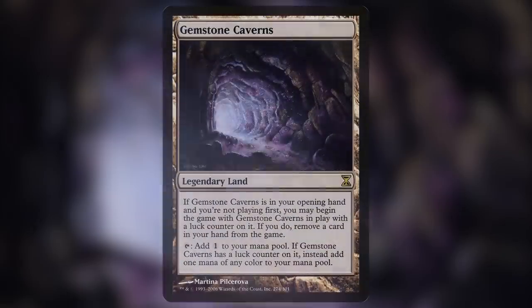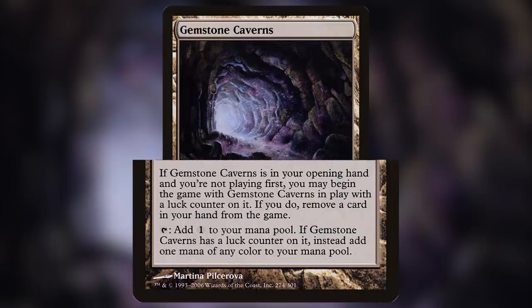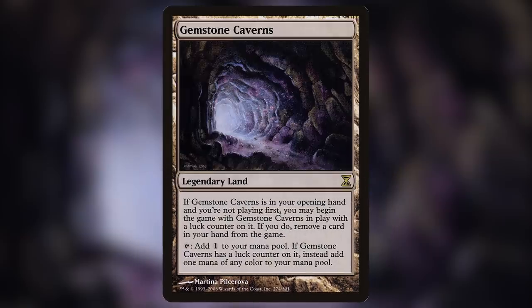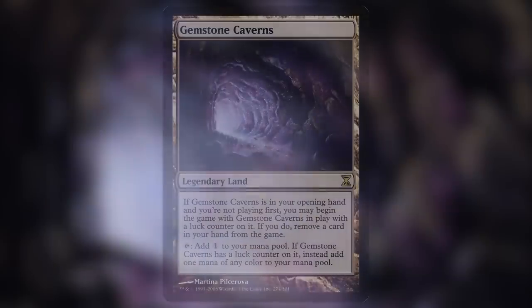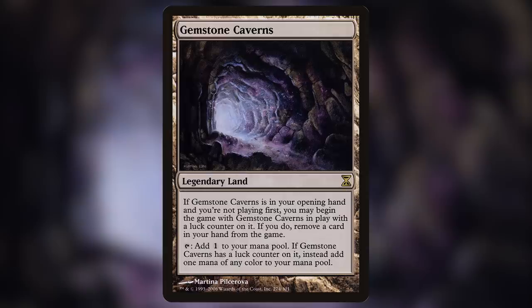Number 3 on our list is Gemstone Caverns. This card is a legendary land that reads: If Gemstone Caverns is in your opening hand and you're not playing first, you may begin the game with Gemstone Caverns on the battlefield with a luck counter on it — if you do, exile a card from your hand. It also reads: Tap to add colorless; if Gemstone Caverns has a luck counter on it, instead add 1 mana of any color. There are very few cards ever printed with these types of pre-game actions. Things like the ley lines and this card have such powerful effects because of this. It was printed only one time back in Time Spiral, and it allows you to essentially ramp in colors that would otherwise never allow that. This card was also what caused the infamous turn-zero wins back in the day. It's a great card that belongs in just about every CEDH deck, and its current price unfortunately reflects that.